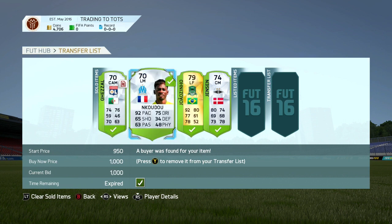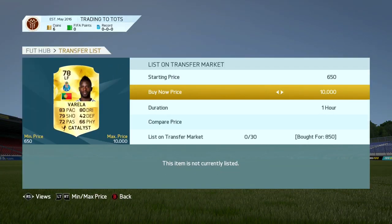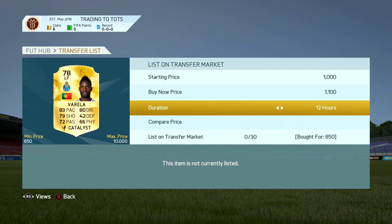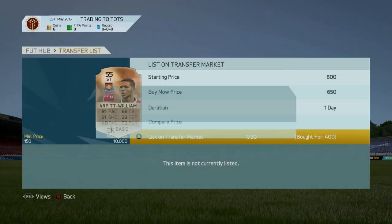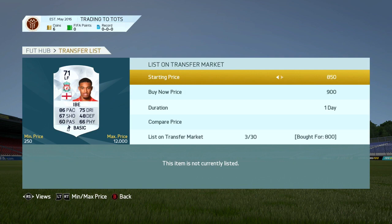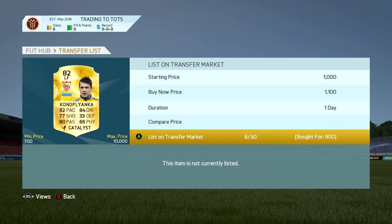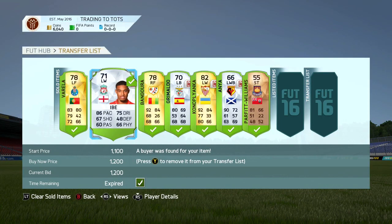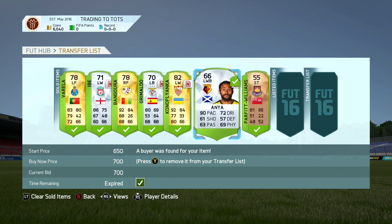Hey guys, E2i here and welcome back to Trading to Legend. Bobby Moore today with episode 2 - we've got some brand new trading methods. The players we listed last episode did sell on, and I picked up a selection of deals. We start off with left forward Catalyst Varela for 850 coins, listed for 1.1k. Then Patel Williams, the bronze card, for 400 coins listed for 650. Grimaldo the ex-Barcelona left back for 350 coins, Jordan Ibe in left forward for 800 listed for 1.2k. Then Anya for 550 coins in Shadow listed for 700, Bangora the right mid in right forward and Deadeye for 850 listing for 1.2k, and finally Canopy Anka in left forward and Catalyst for 900 coins listed for 1.1k. All those cards did sell on, leaving me with around 6,000 coins, which is pretty good already for the second episode.